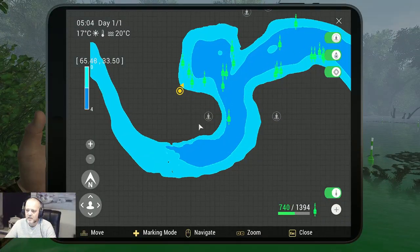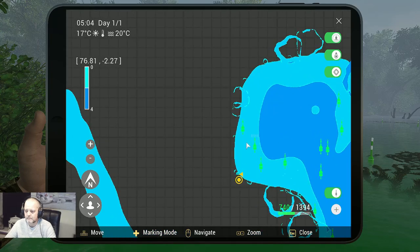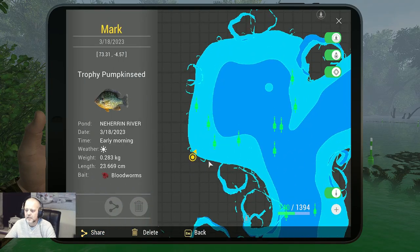Now it's time for the marker. Let's zoom in a little bit. The trophy pumpkin seed was caught in the early morning, it was sunny. I did it with the blood worm, hook six, and the coordinates are 73.31 at -4.5, 50, 57. Now you've got the marker — I hope you will also catch the fish there with my setup.